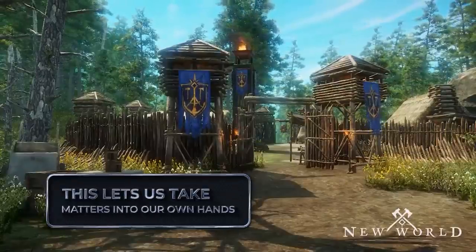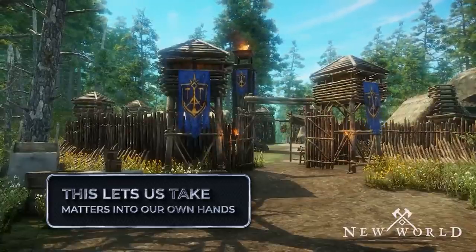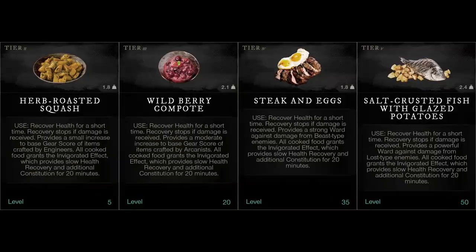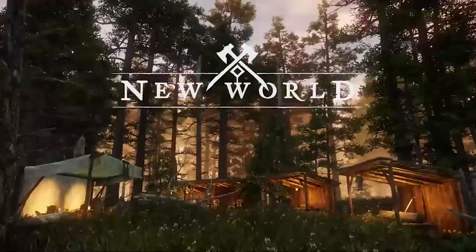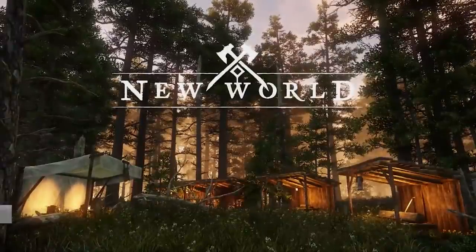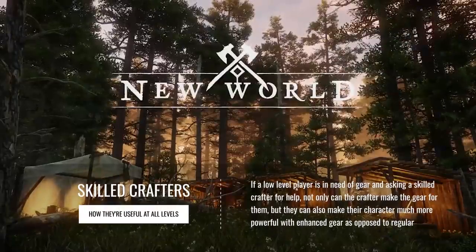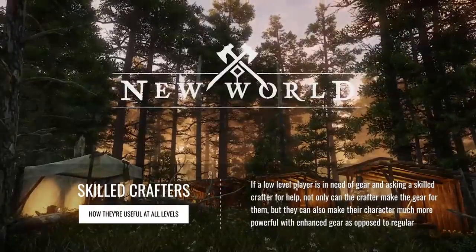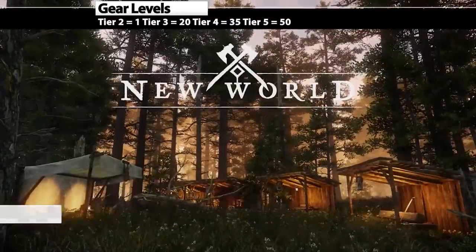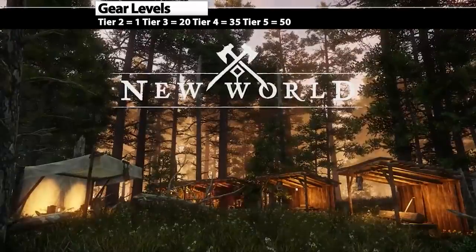Even though it does have that influence of RNG, you're still able to take a large amount of it into your own hands. That's why having things like housing trophies and food buffs is going to be very important as a crafter, to make sure that when you're trying to make high tier items, you come out with the best possible result. A skilled weapon smith could craft an iron sword more powerful than a base steel sword, and since each tier is only locked by a level requirement, a high level smith can gear out a level 15 in all purple or blue gear instead of the default grey and green.